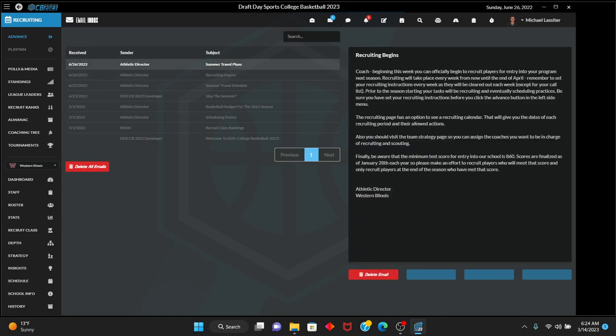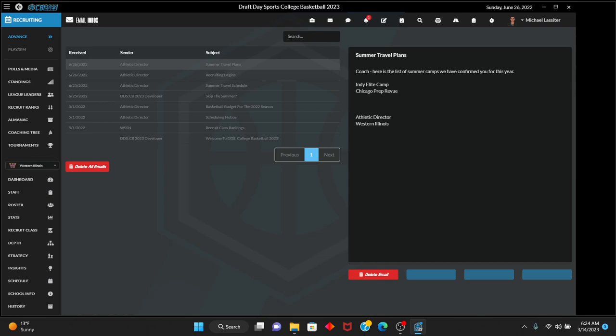Recruiting begins, coach. You can officially begin to recruit players for entry into your program next season. Recruiting will take place every week from now until the end of April. Remember to set your recruiting instructions every week — they are cleared out each week except your call list. Prior to the season, your tasks will be recruiting and scheduling practices. Also be aware that the minimum SAT score for entry into our school is 860, finalized on January 28th each year, so recruit players who will meet that score.